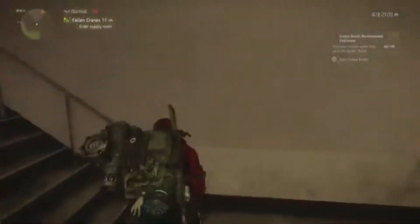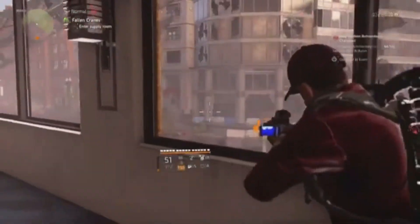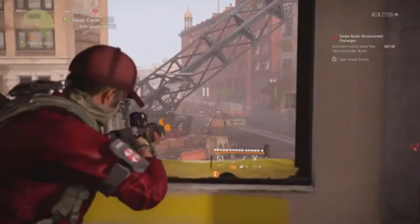This building here — when you go upstairs you've got plenty of cover and some good vantage points of the control point and that street. If you run over here you're still in cover and you've got a good view of that street as well.